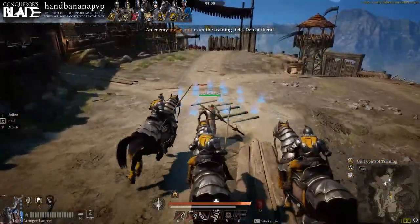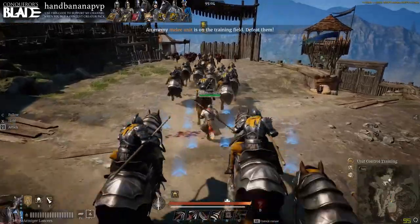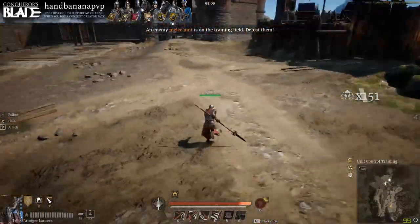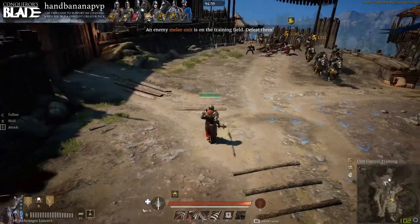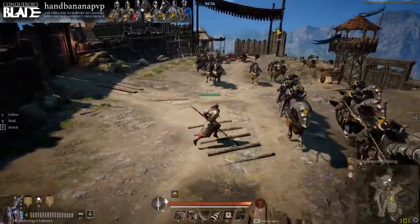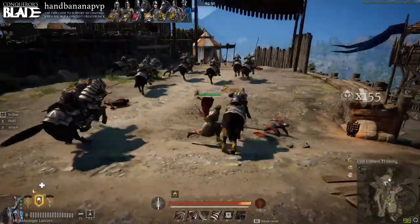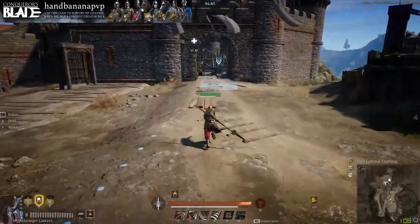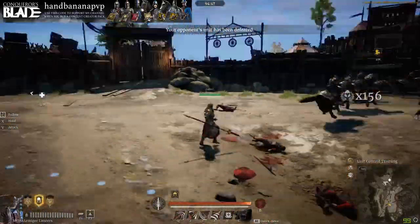Another cool way to use gallop in conjunction with the charge: charge into the unit, don't hit gallop yet — let's say it's a crazy situation and you need to get out quickly. Turn around, make sure your unit is turned around, then hit gallop and you can gallop away from the enemy. Mind you, it will activate cover commander automatically, so if you want them to keep running away, you're going to have to X them in that direction to make them keep moving that way, or else they'll go into cover commander and turn around. So you got to be careful there, but that's one way you can use gallop to escape.